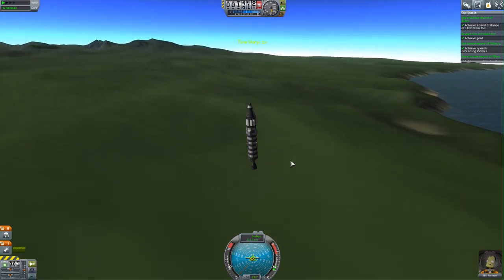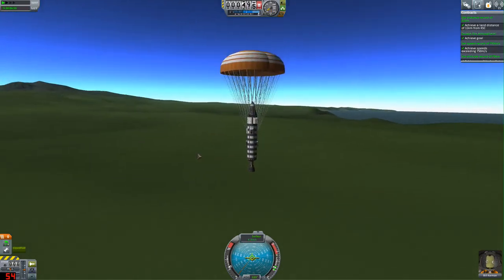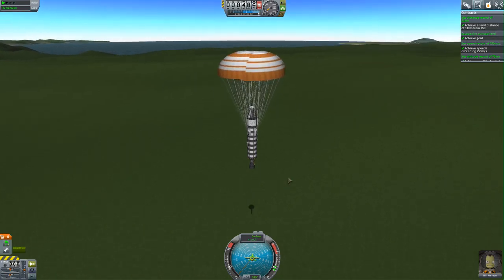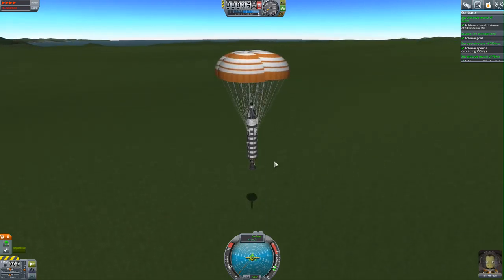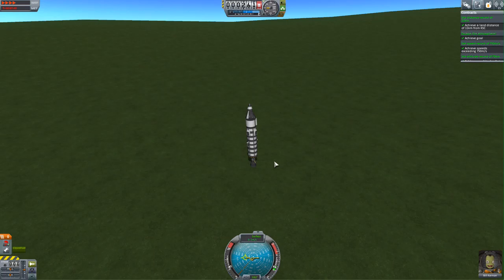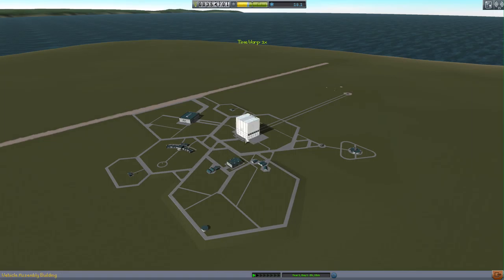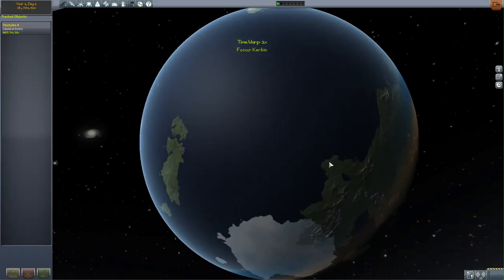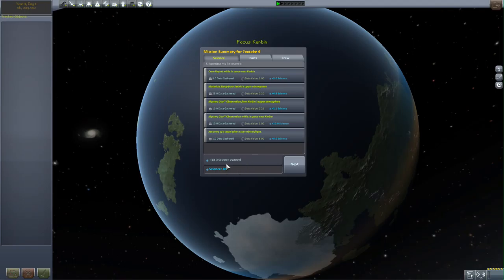Now we're heading down to the ground. I thought we were going to land in the water, but apparently not. Let's open our parachutes because we're getting awfully close to the ground. Here we go, we're landing nicely — still 500 meters above the ground, so just wait for that to settle. Hopefully you've also achieved your first escape from Kerbin's atmosphere and achieved a lot of science points in the process. The aim of the game is to spend as little money as possible while achieving all your missions and finishing the research contract. Let's click Recover — another 30 science added, so we've got 48 science now. That's pretty nice.